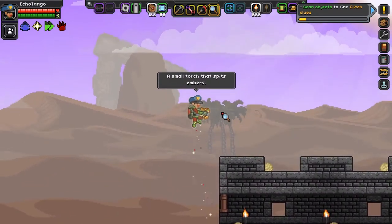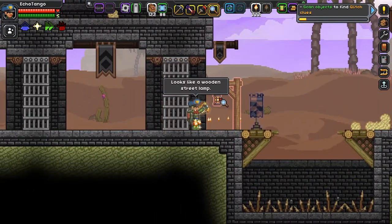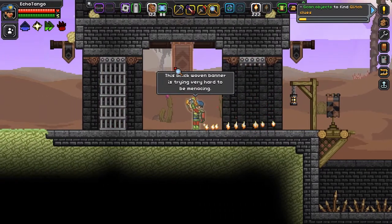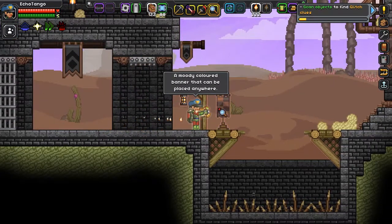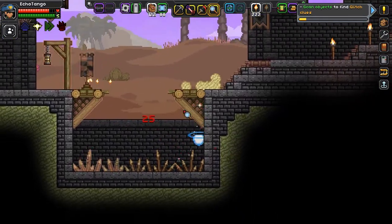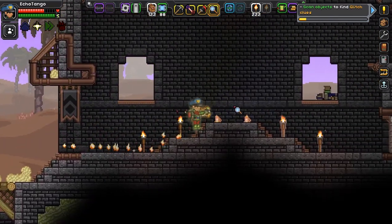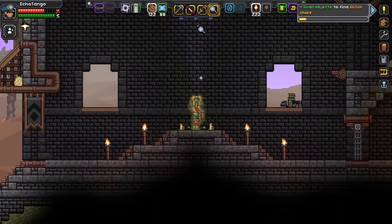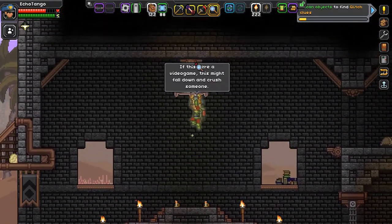Small torches spit embers. Looks like a wind street lamp. Another banner — this black woven banner is trying very hard to be menacing. Moody colored banner that can be placed anywhere. Oh, free — I need it. Easy to get damaged around here, isn't it? If this were a video game, this might fall down and crush someone.